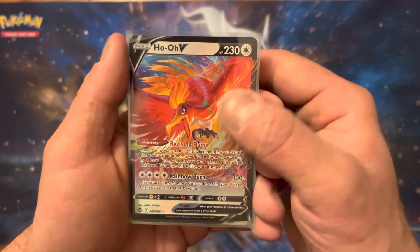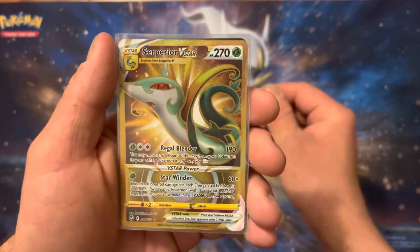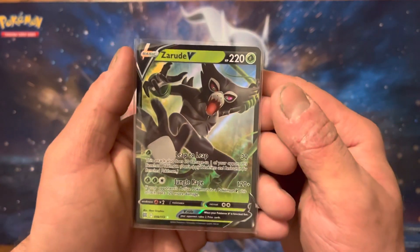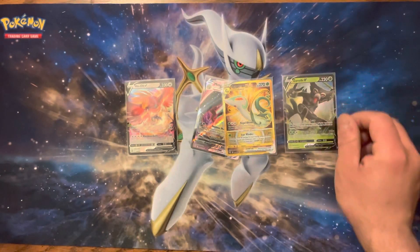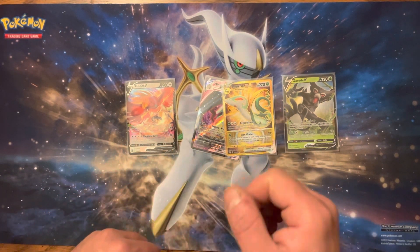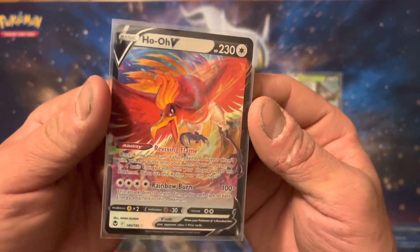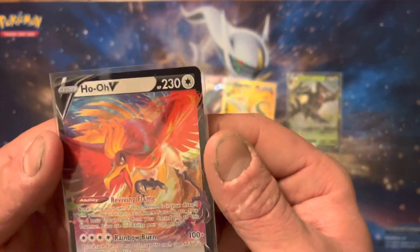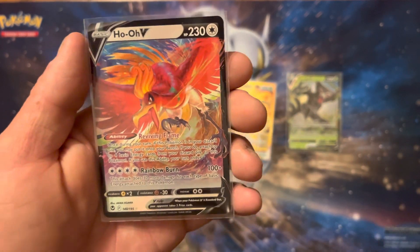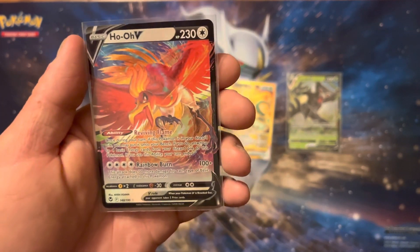So we got Ho-Oh V from Sprigatito. We've got Mimikyu VMAX and Suicune Gold V-Star from Fuecoco. Ho-Oh and Zeraora V from Quaxly. I'm having a difficult time because I love Ho-Oh. But that gold card — I gotta go Ho-Oh. I have to. Ho-Oh is a legend, literally. Let me know what you think down below — who won: Sprigatito, Fuecoco, or Quaxly? If you enjoyed, hit that like button and subscribe, and I will catch you next time.